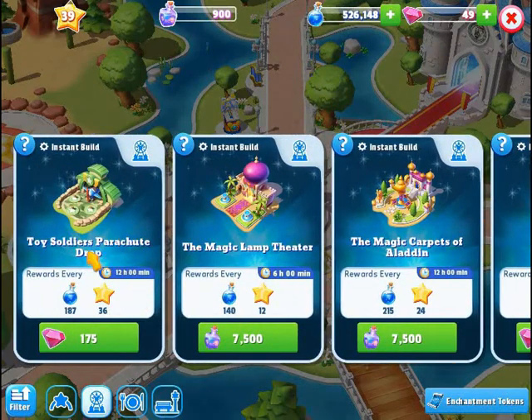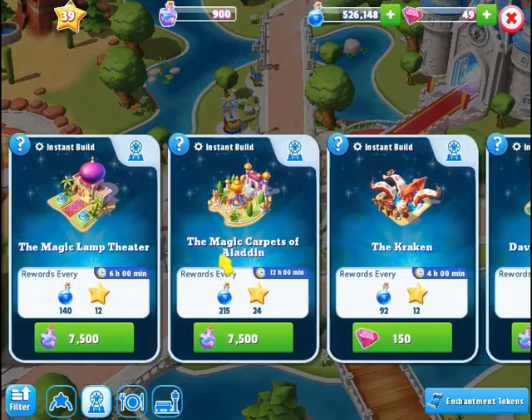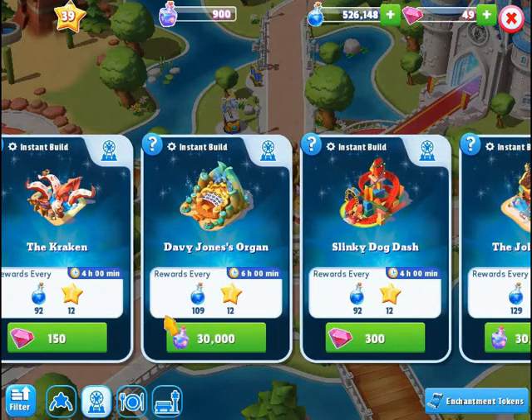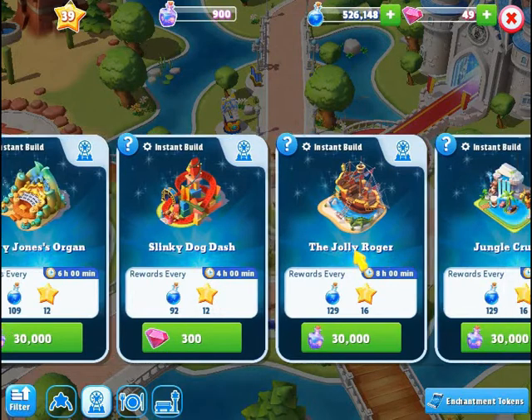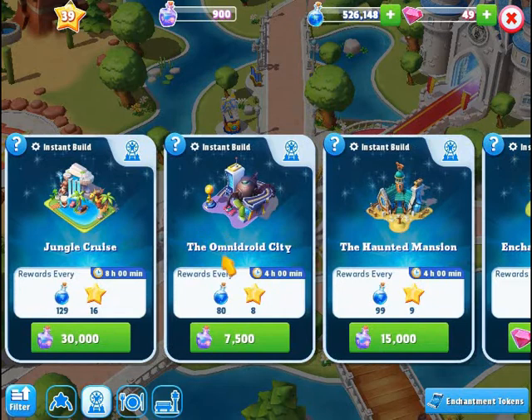Currently, Toy Soldier's Parachute — I do need some gems for that. Both Magic Lamp Theater and Magic Carpets of Aladdin are elixirs at $7,500. Another gem is the Kraken for $150,000. Davy Jones is elixirs for $30,000. Slinky Dog Dash is $300,000. Jolly Roger is $30,000. Jungle Cruise is $30,000. The Omnidore City is $7,500.